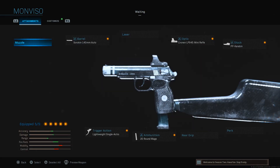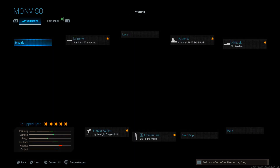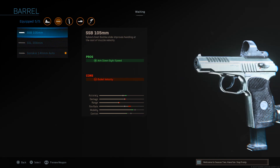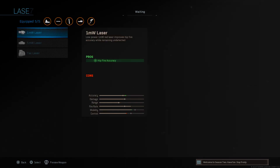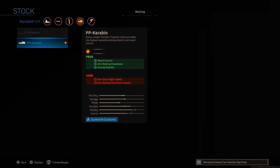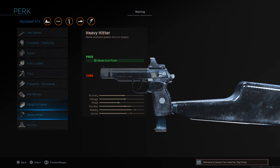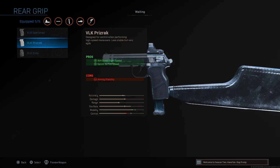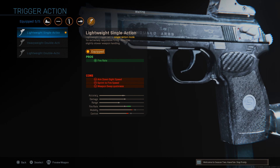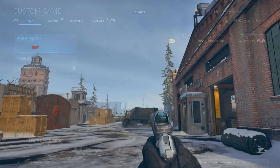Just before that, let's take a look at all the attachments we have. For the muzzles, we've got the flash guard, the oil cannon, the muzzle suppressor, lightweight, compensator — they're all just the standard. For the barrels, we've got the 105, 308mm, and also the auto version. For lasers, just the 1mW and 5mW. Here are the different optics. We also have two different stocks, the skeleton stock being the one I'm using. You can akimbo this. For the rear grips, we have three different types. In ammunition, we have the 20-round and also the 80-round drum mag, and then we have the lightweight single action, the heavyweight double, and the lightweight double. Those are all the attachments we have for this pistol.